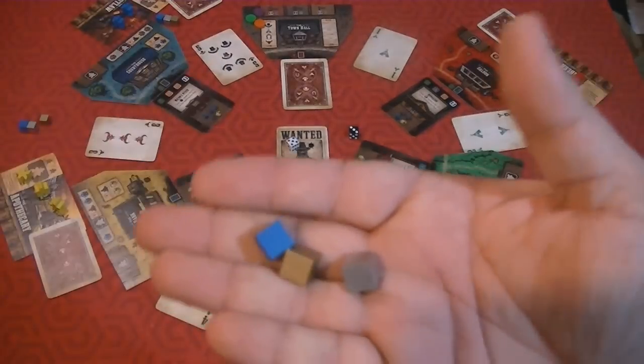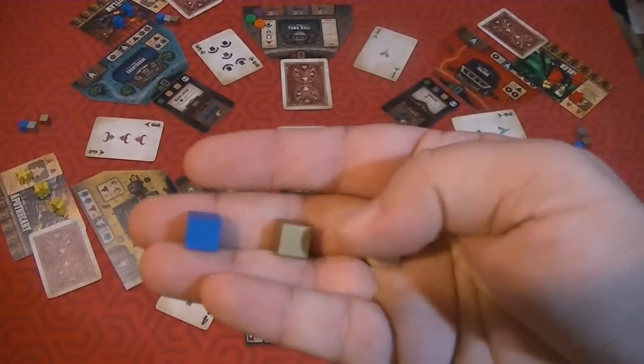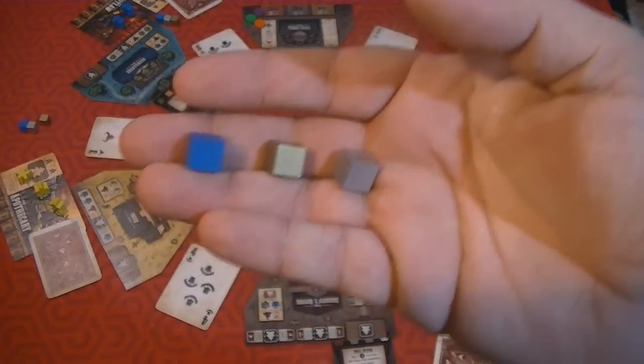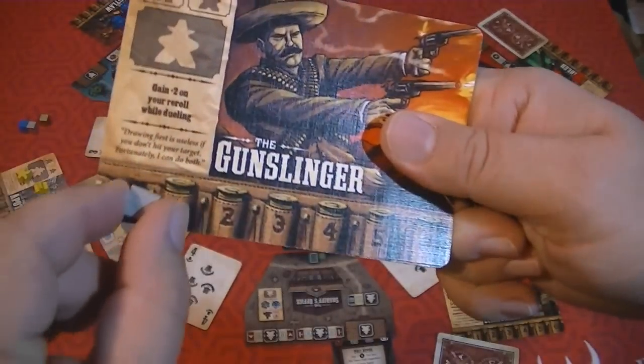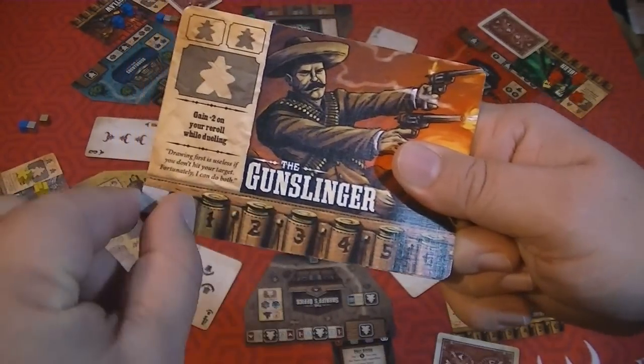Tracking influence is simple enough - you get three little cubes. There is blue, which is law. You get gold, which is money. And silver, which is force. So if you had zero force and you gain two force influence, you just move it up to two. Easy. If you need to spend it, you go down.